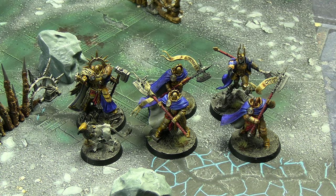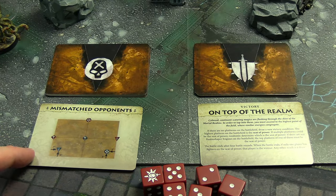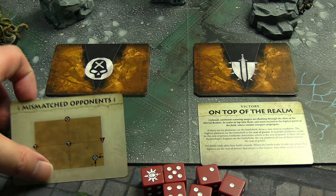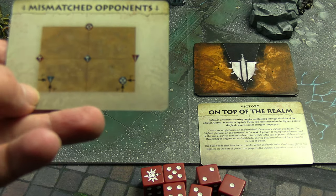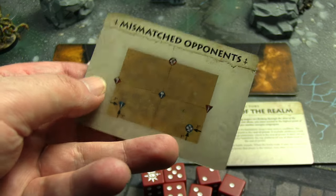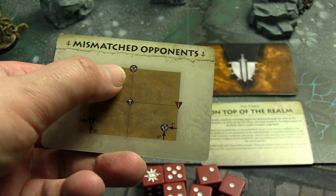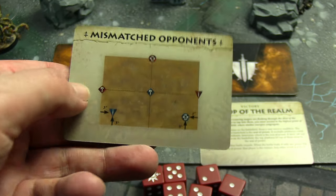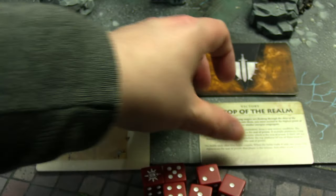We're going to randomize mission and deployment type off camera to get these a bit more succinct. We'll show you what we're playing and then get both sides set up. Here's what we ended up with: Mismatched Opponents is our deployment type. The hammer for the defender starts in the middle of the map, with the dagger bottomless three inches in on either side of the corners, and the shield down there. The attacker's shield is coming in above them, hammer on one side, dagger on the other — everybody on the table from turn one.